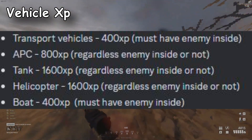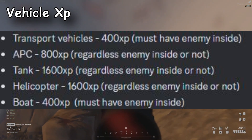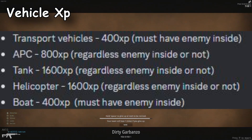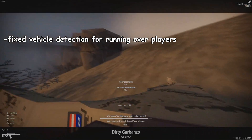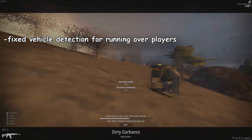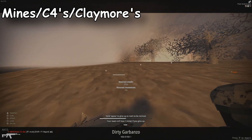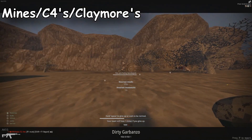The tank and helicopter will give you 1600 XP, and just like the APC you can destroy them with or without an enemy inside and still get the 1600 XP. They also fixed the road kill detection, so when you run over an enemy it will actually kill them — before, it was hit or miss and felt like it missed most of the time.